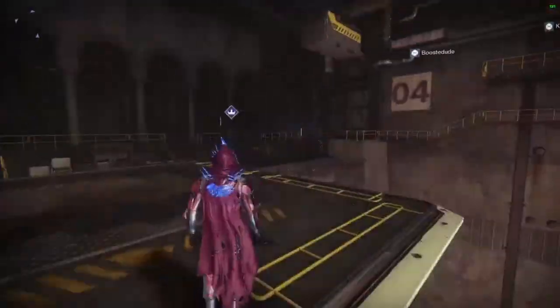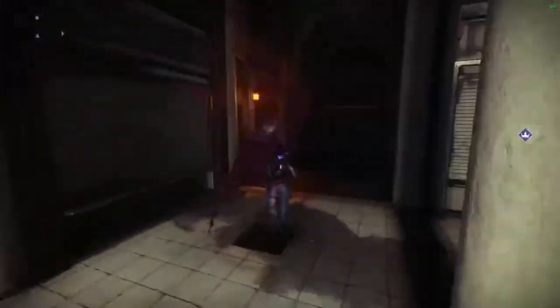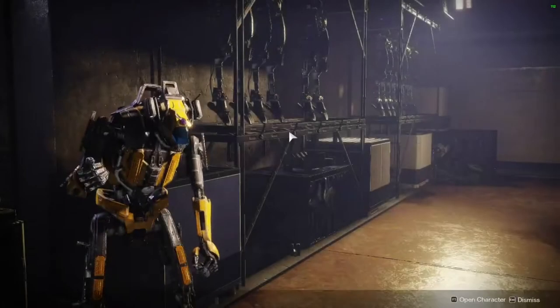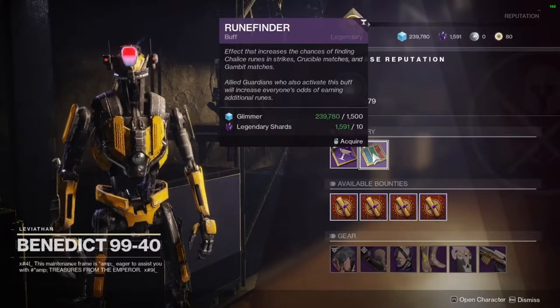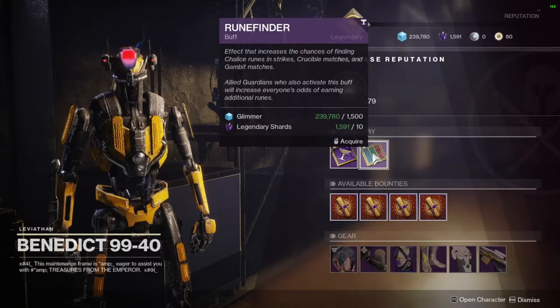First, in the Tower there is somebody by the name of Benedict, and what he has includes Rune Finders, which are right here. They cost 10 legendary shards and 1500 glimmer. I usually stack up on these about once a week. In any activity — strikes, crucible, and gambit — you will have a chance to find one or two runes at the end of the match. It's always a guaranteed one, but you also have the chance to get two.